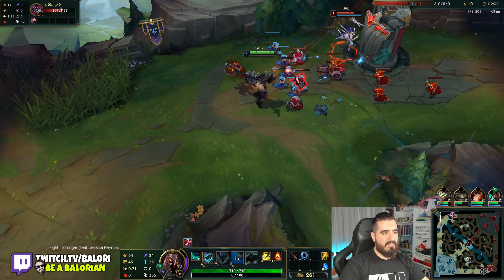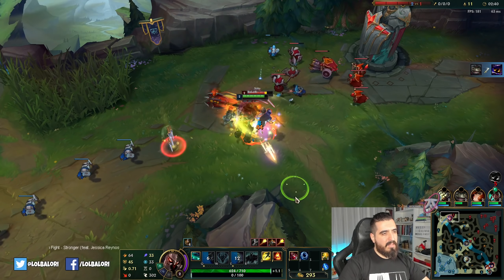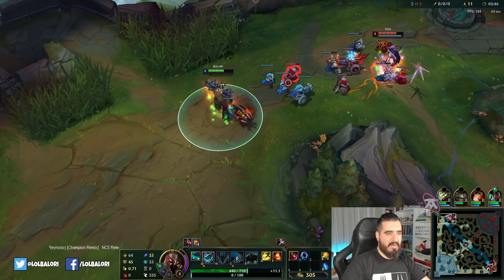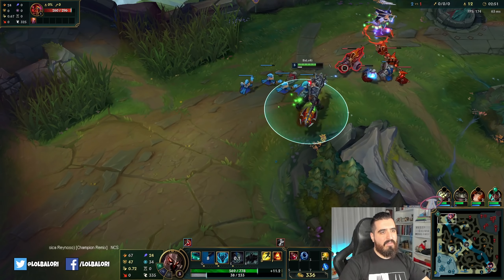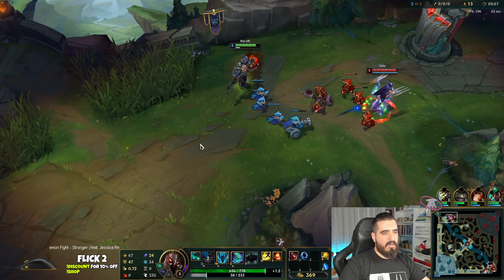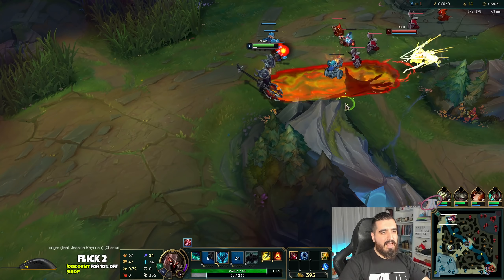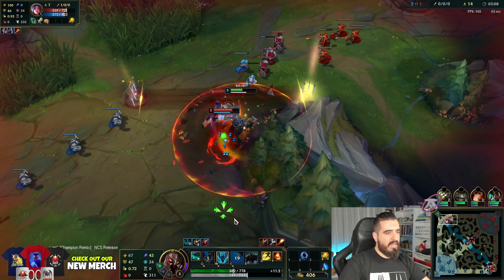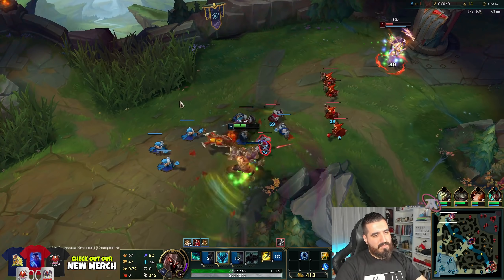Normally Irelia should play aggressive and she's going to reach level two right now. We need to get our level three — we need our W in order to have the seal and overpower her easily. And of course she got her red buff, so it's going to be a little harder. A little harder, but we are good. She's not going to engage without her passive normally.